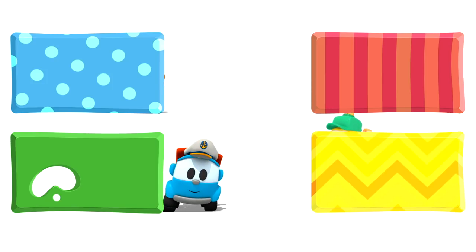Look! Leo, Lifty and Scoop are hiding behind some rectangles. They are going to watch some new cartoons. And you, choose quickly — click on the rectangles before they disappear.